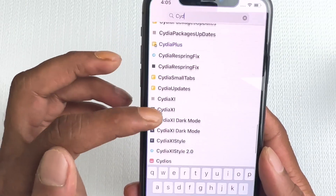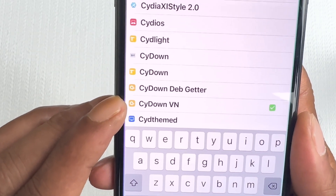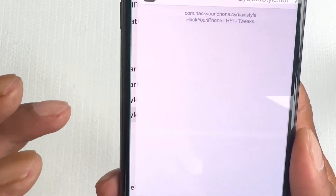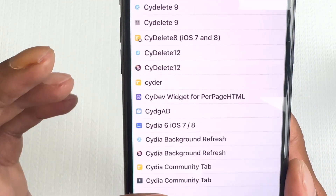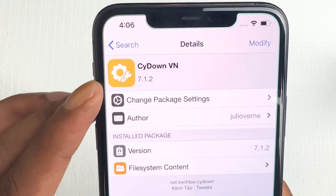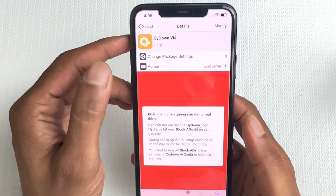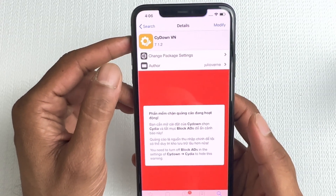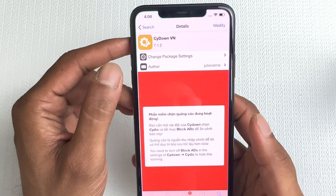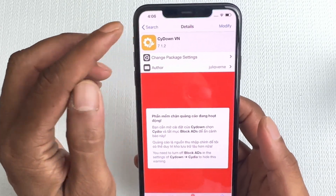The tweak we need to install first is CyDown VN — make sure it's the VN version, not any other one. This tweak gives you permission to download any Cydia tweaks or themes that require payment, completely for free.